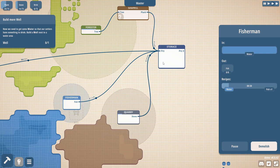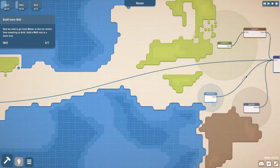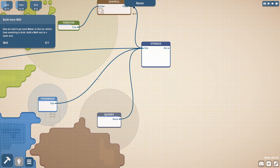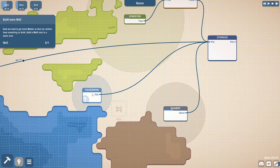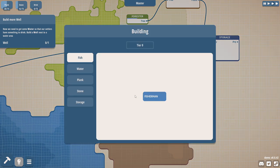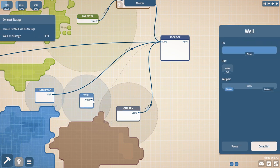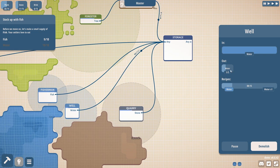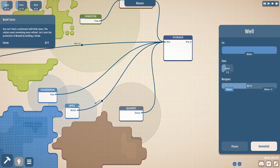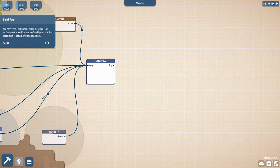Fish are produced one every 30 seconds - that's pretty quick. Now we need more water. Even though we already have a well, it's far away and lines can only carry one item at a time - only one thing can occupy a line at once. The shorter the lines, the faster delivery goes. To move buildings, just click and drag them wherever you want. A well gives you one water every 15 seconds. Storage is universal and will store anything, but if a line backs up it'll eventually turn off, so ratios matter.